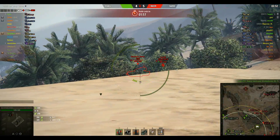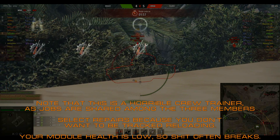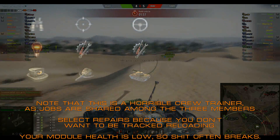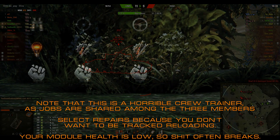Before we go into some things you shouldn't do, let's look at some crew skills. Select repairs on your entire crew. When you've reached your first skill, retrain the commander to sixth sense. Select smooth ride and snapshot on gunner and driver. When you've reached your second skill, drop for brothers in arms as a third skill.